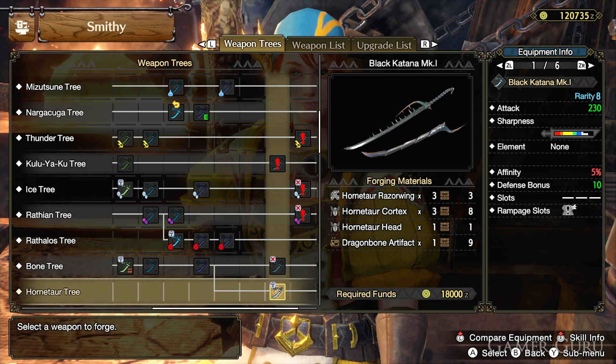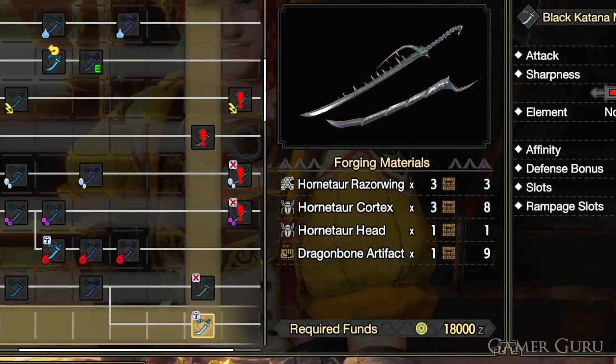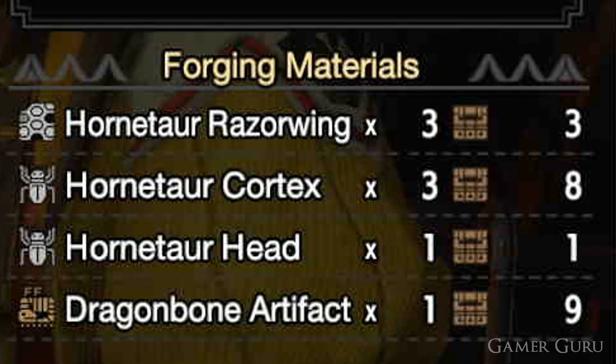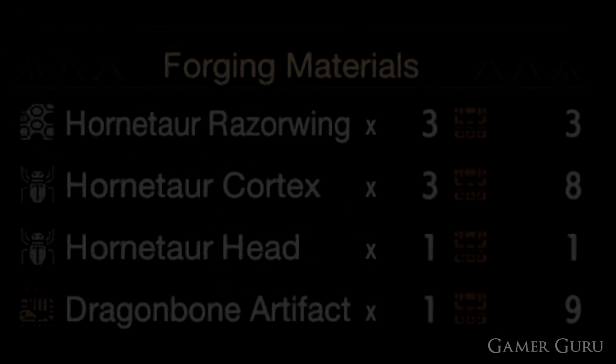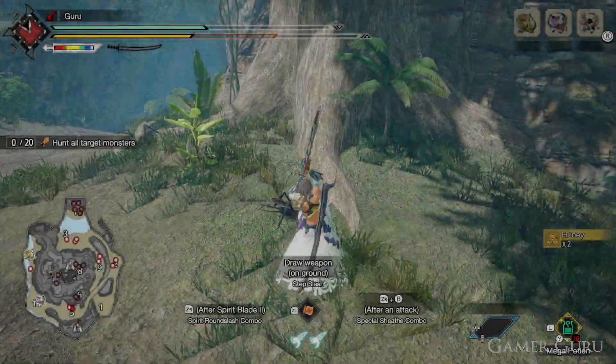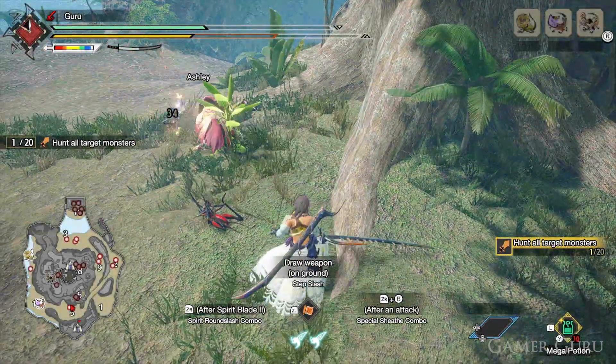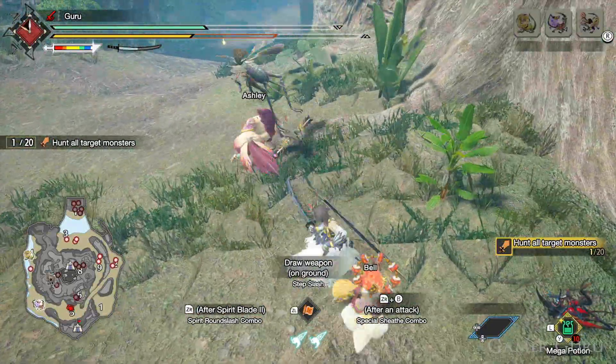Welcome back. In this video we're going to be checking out the best method to farm Hornetor materials in Monster Hunter Rise Sunbreak DLC. The Hornetors are small monsters that many people are having a lot of trouble finding, as they are quite rare and they only appear in the two new areas — the jungle and the citadel.